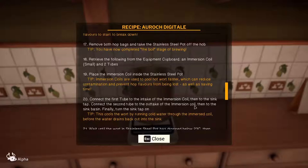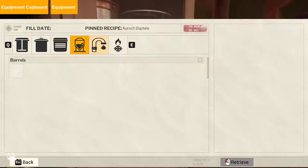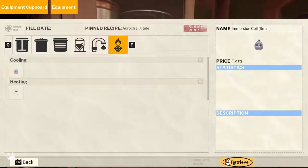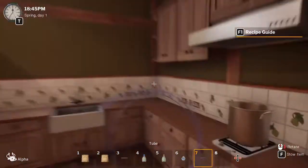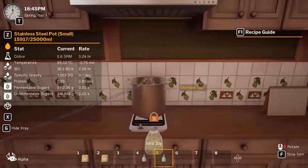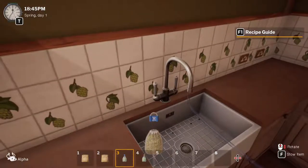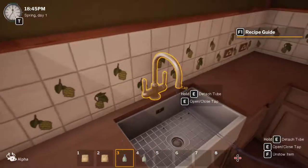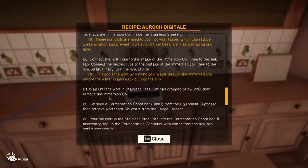Finally, turn the sink tap on. So we need an immersion coil and another tube. We place that in there, then place a tube there and there. Turn this on. Wait until the wort in the stainless steel pot drops below 23 degrees Celsius, then remove the immersion coil.